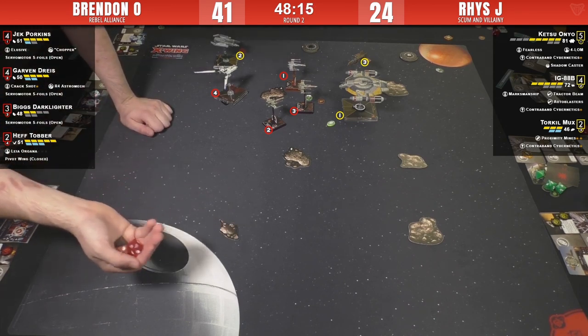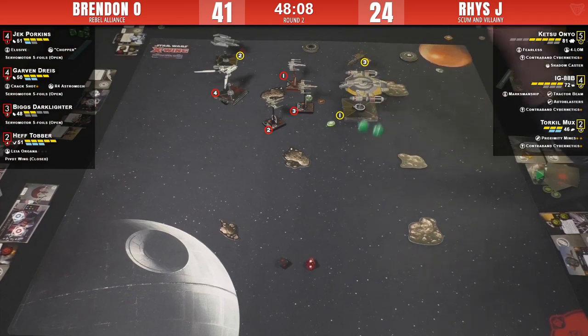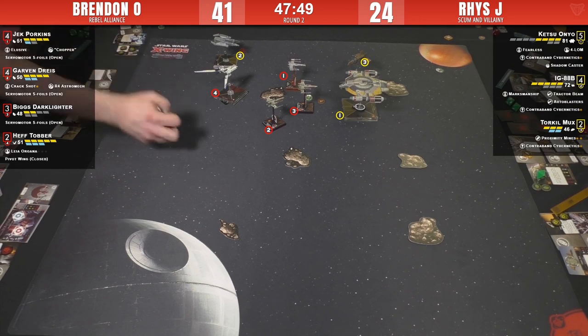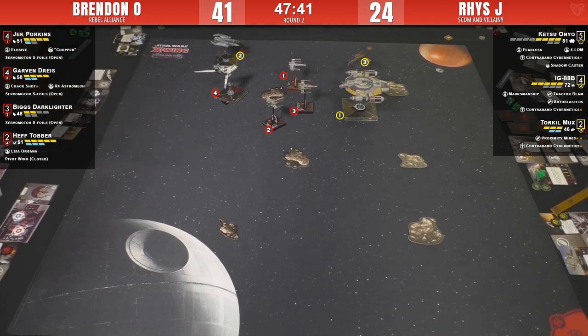Zero-initiative Biggs fires two hits. Brendan spends the focus and still takes one damage. I'd still say that was decidedly in Brendan's favor even with Biggs not being erased before he could fire. It's really difficult with a three-ship build to do that, and Brendan has Leia for the next round. A little bit of planning between rounds - tons of time left.